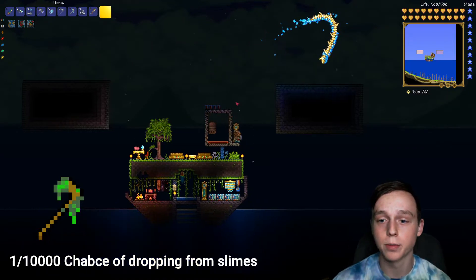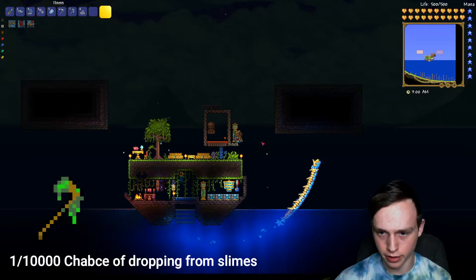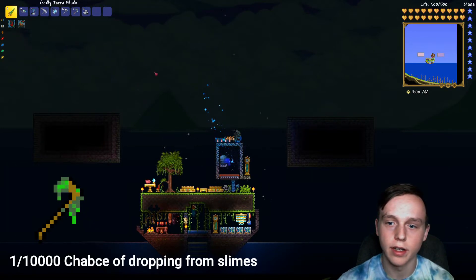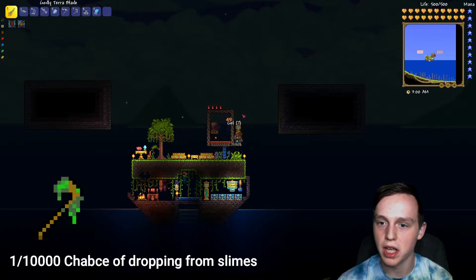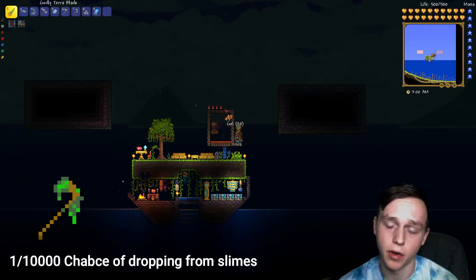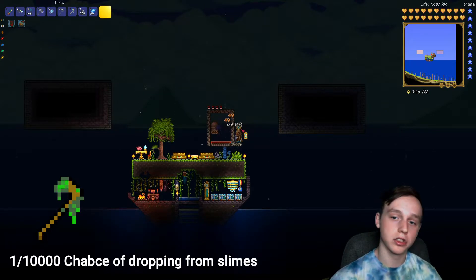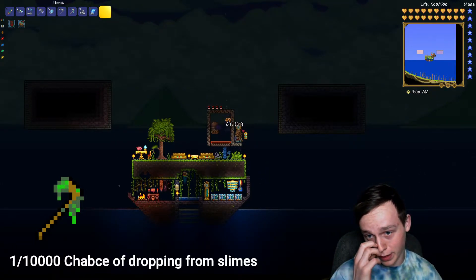That farm is right here — it's pretty simple. You only need one Slime Statue. You just gotta explore down in your caverns until you find at least one Slime Statue, get a couple of one-second timers, and hook them all up — and it just keeps killing the slimes. Not only is this a great source of gel, you can also just AFK here with your minion floating around killing anything that gets in your way, while you farm Slimes until you get the Slime Staff.